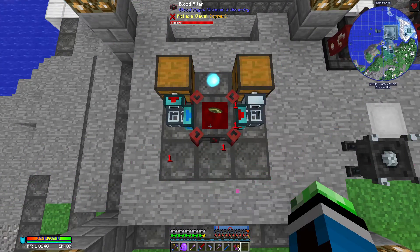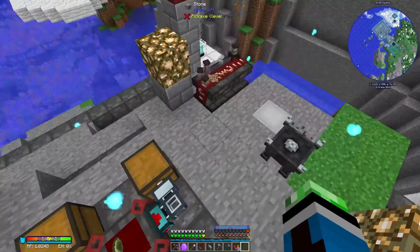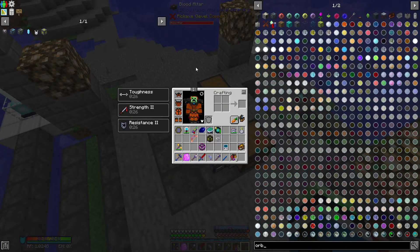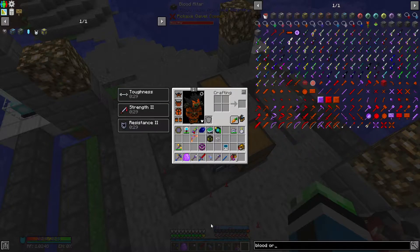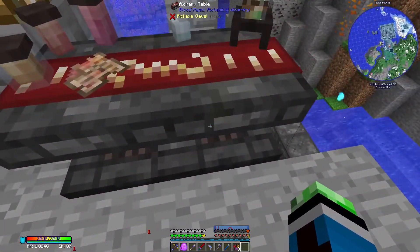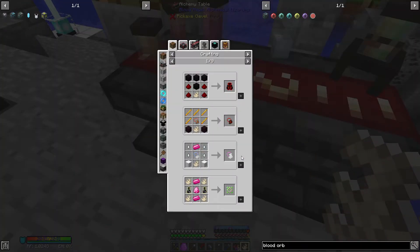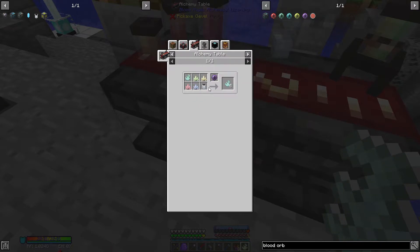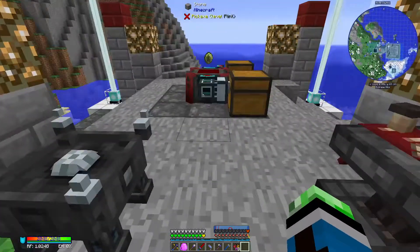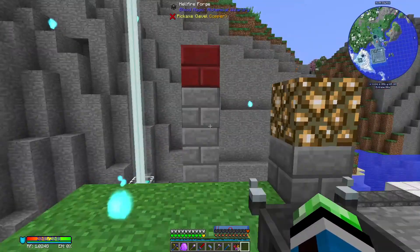I need a blood orb — I need a Gaia spirit. I only have one Gaia spirit, which means I need to dupe this. How do I dupe this? Of course — I need the other will crystals.